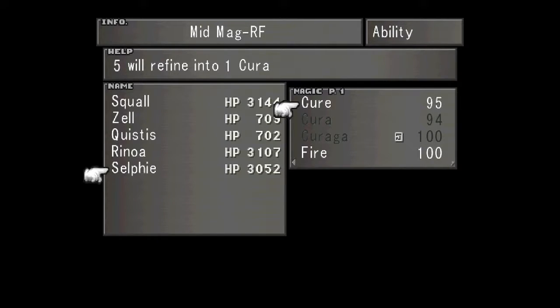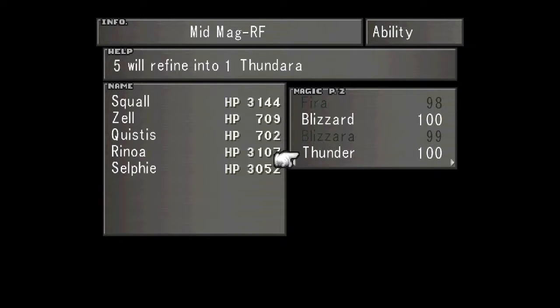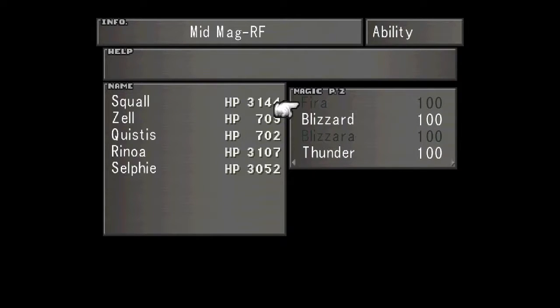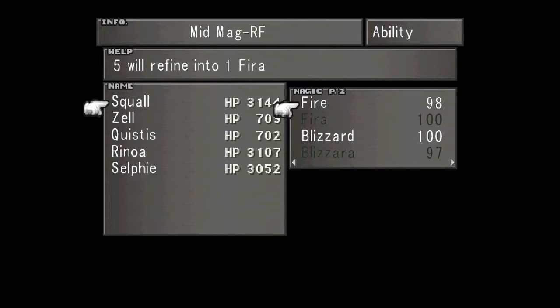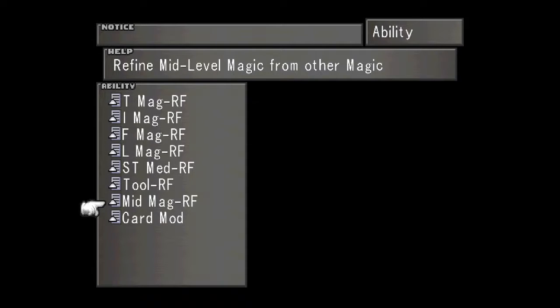Fifteen Curas - you know, do that. It's not going to make that much of a difference. You don't have enough Thundara's - turn your Thunder into Thundara's. Same for Blizzard - if you don't have enough Blizzards, turn your Blizzards into Blizzaras. It's not going to be that big of a difference, to tell you the truth. But we've got everybody we're using has 100 of mid-level spells right now.